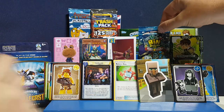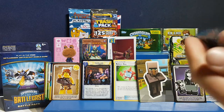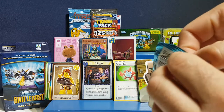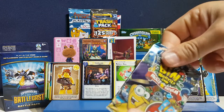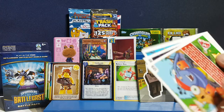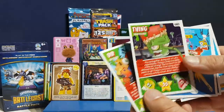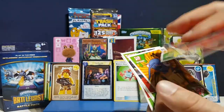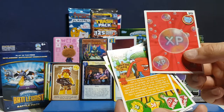Going for Bin Weevils Mulch Mayhem — let's see what's in here. These have secret code cards inside and are made by Panini, who usually make stickers. There are loads of different card companies — Topps and others. We've got a Dip, Ding, a Sip, a Sip Family member, Hem, and an XP Secret Code card!